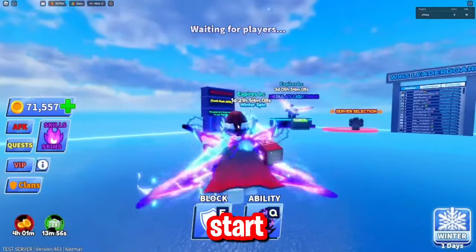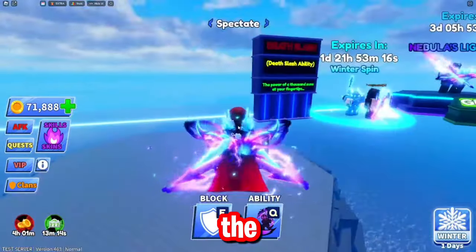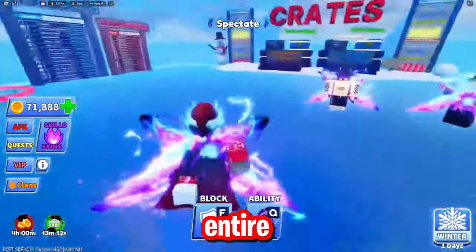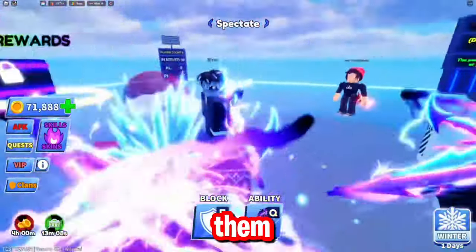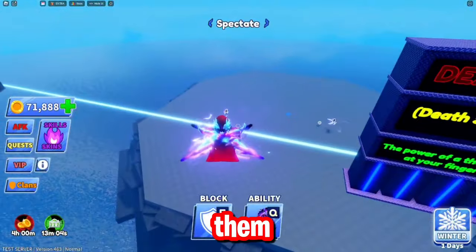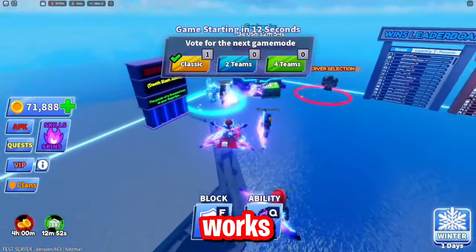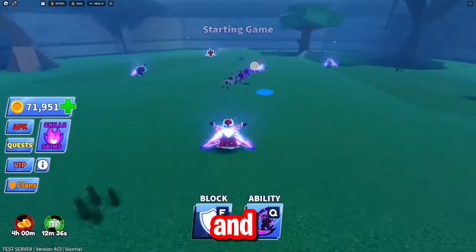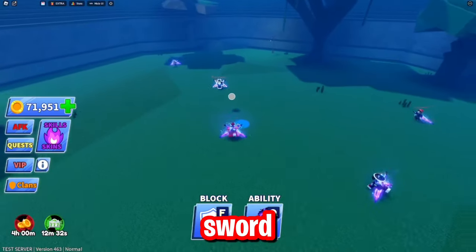To actually prove that this is real, we're going to start a game right now and I'll show you these. As you can see we're in game now, the swords are here. Basically the whole entire server has them - this person has them, this person has them, that person has them. So let me jump into game and actually show you that this works. You can see we're in game now and the block works - basically everything works like a normal sword.